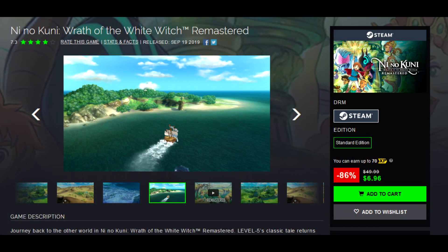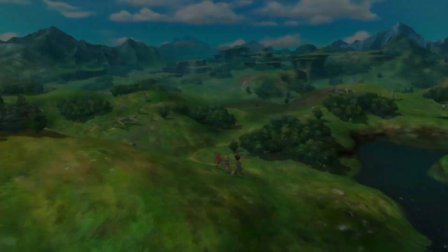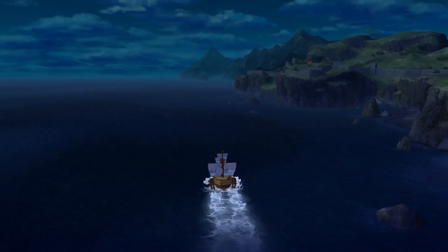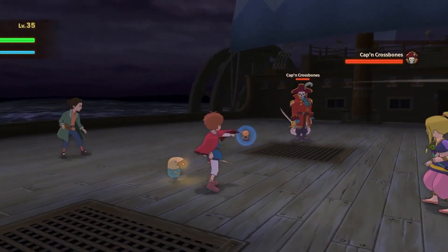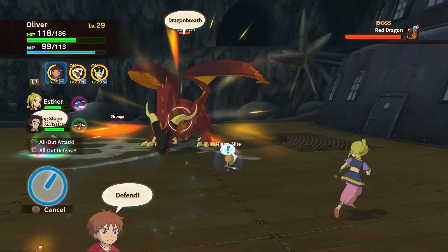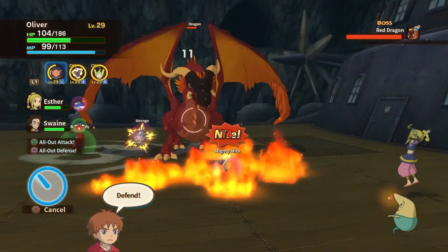Ni No Kuni: Wrath of the White Witch Remastered is 86% off for $6.96 on Green Man Gaming. This is a ridiculously great deal. Ni No Kuni 1 is an excellent RPG — I played it when it came out on PlayStation 3 and had a great time with its awesome art style. It's a really good entry-level JRPG, and at $6.96 it's a pretty good pickup. Check that out. If you're already a JRPG fan you probably own it, but if not, a good pickup nonetheless.